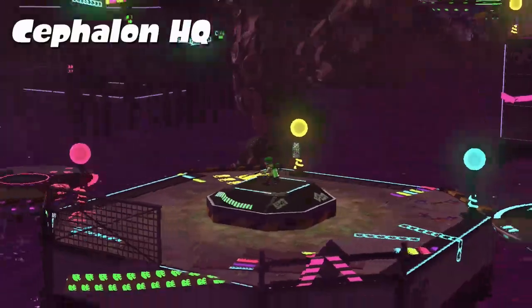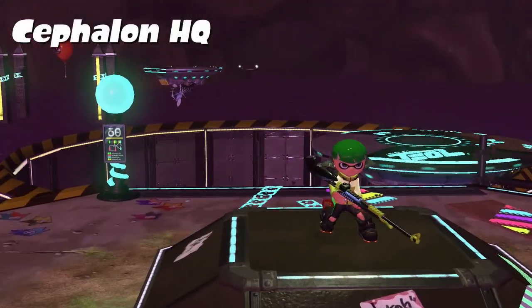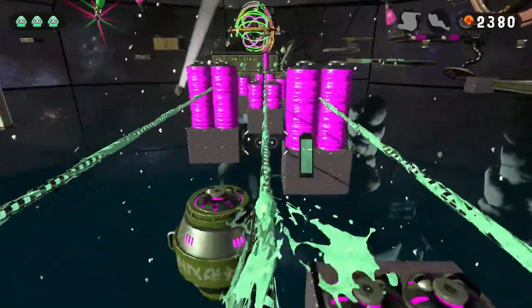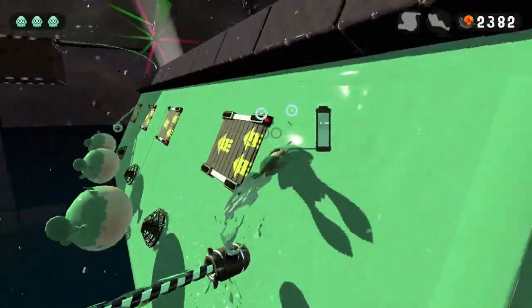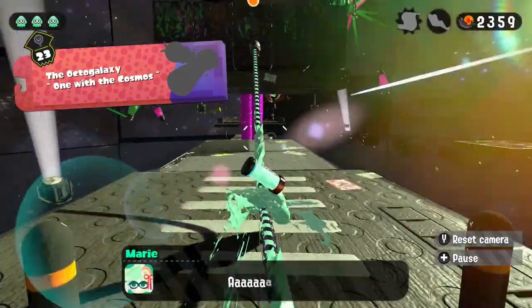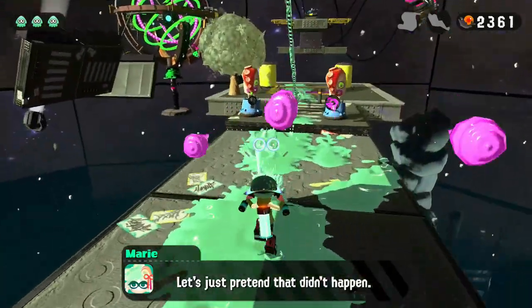Once we defeat the boss, we can access Cephalon HQ once again, and here things get interesting. Level 23 is a really cool level which requires us to time well when to use rails in order to not get crushed by those deadly rollers. Also, Squidback saves lives. Looks like a real enjoyable level, if it wasn't for the first jump — we have to jump at the very end of the first rail in order to proceed. So let's keep this for now.